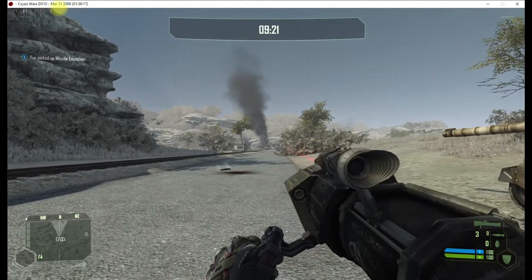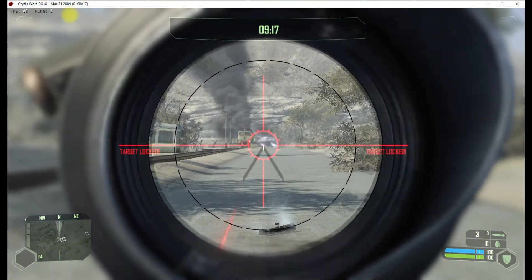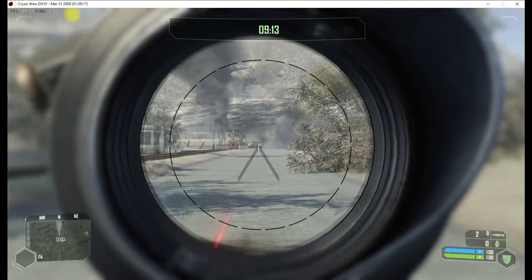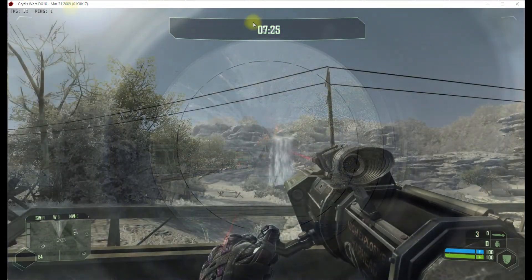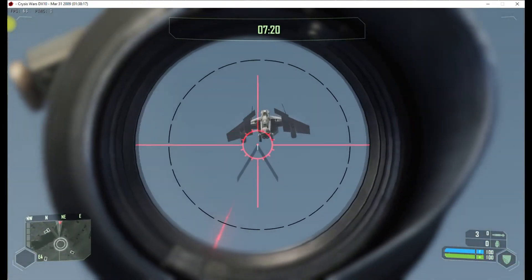So as long as you're in a server that has the RPG mod enabled, you can just pick up any RPG and you're going to have that targeting icon come up. See how we're trying to target him — it says 'locking,' and then it says 'target locked.' Then you can go ahead and fire. As long as you wait, it'll go right to that target, even if you zoom out.